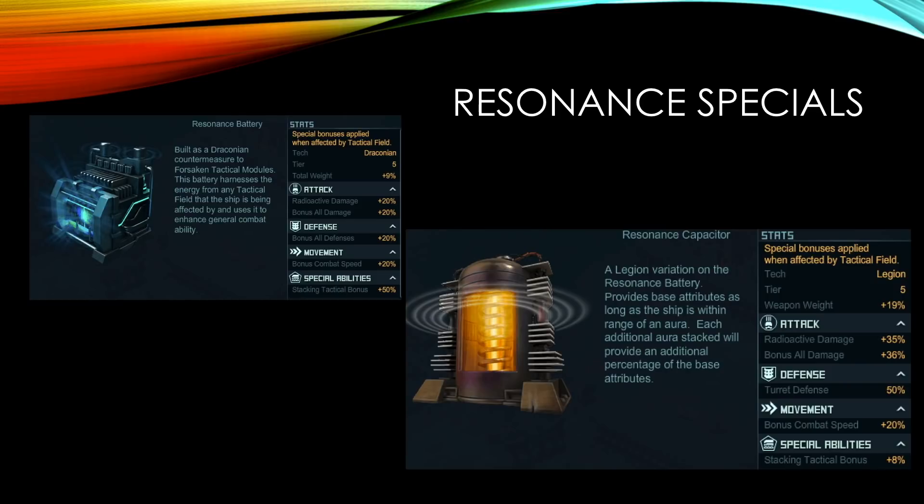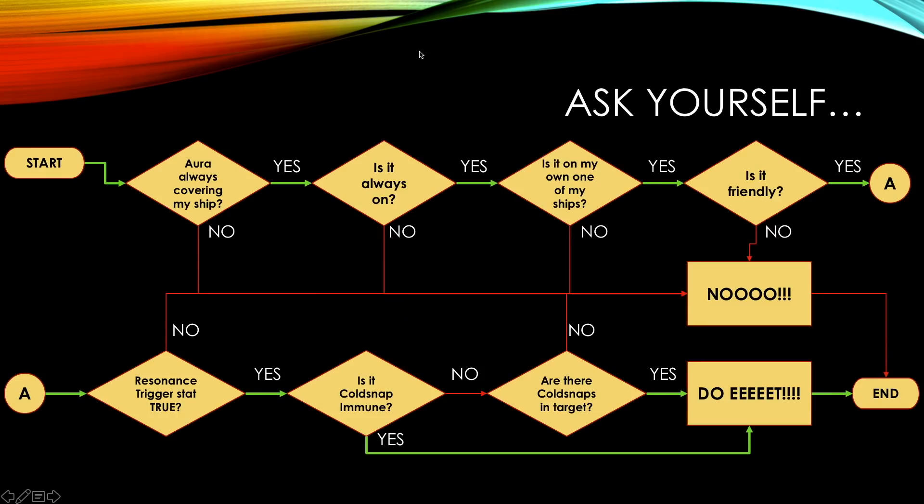So here are the specials and when to use them. I put this workflow together to help guide you through your decision. When you think about using a resonance capacitor or battery, ask yourself first: is that ship always going to be covered by an aura? Because if not, sometimes you get the bonuses and if the aura goes away, you won't get the bonuses anymore and you're exposed.